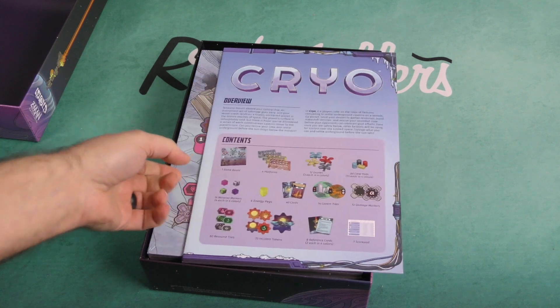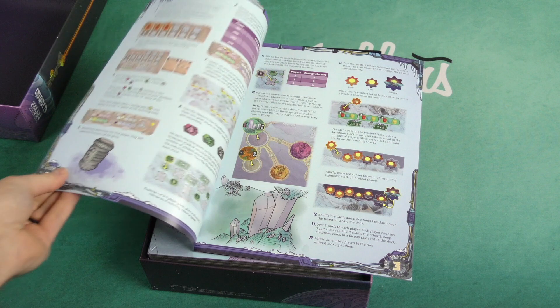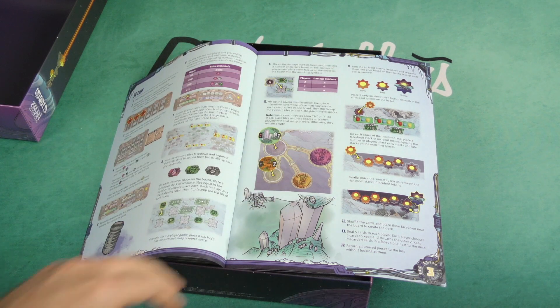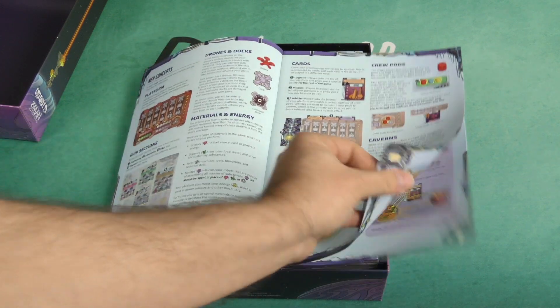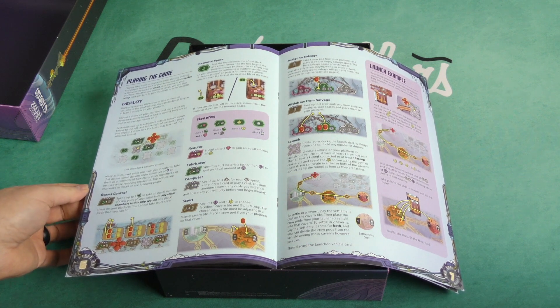Here is our rulebook with an overview, our component contents, and an illustrated setup guide. Looks like there's a fair amount to set up, and some key concepts of the game. Players take turns in clockwise order, starting with the first player.